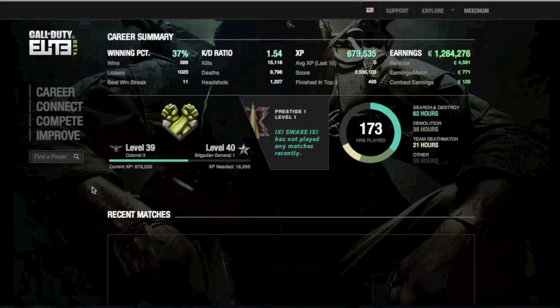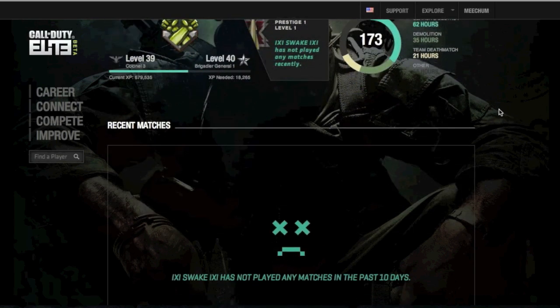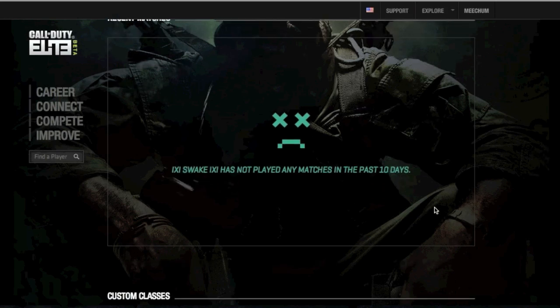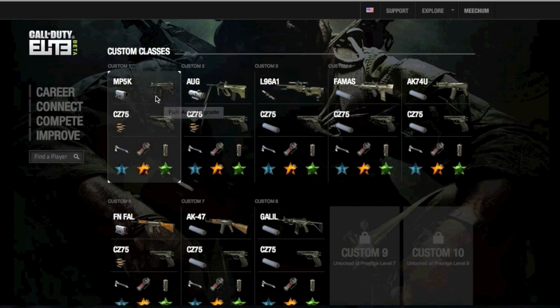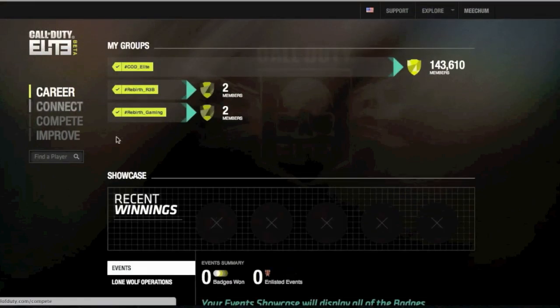Total time played, and it's narrowed down to what you spent that time playing. He hasn't been playing for 10 days, so I'll have to go back and show you another one of my friends. But you can click on a class and it will go more into detail on that specific class — those are his classes, by the way.